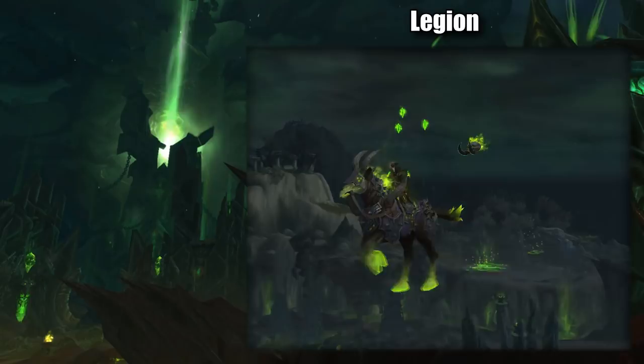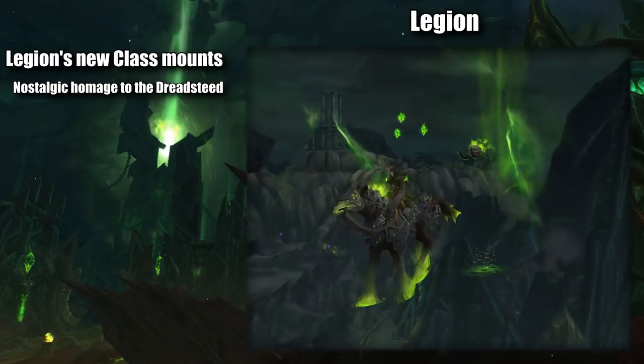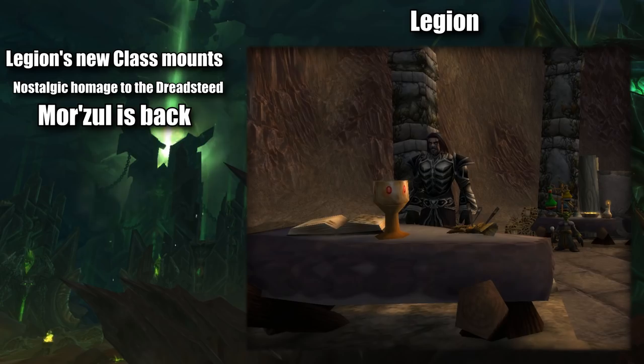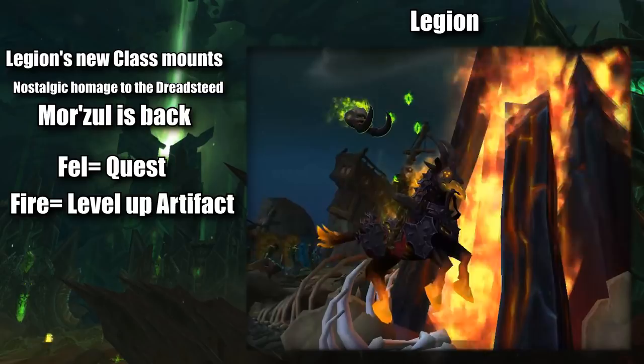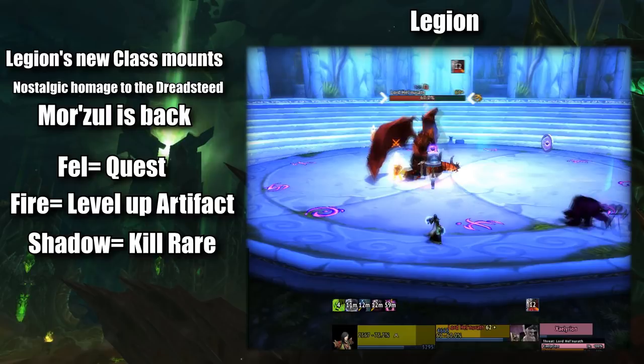Lastly for Legion, we have three new demonic steeds for the Warlock. The questline being a quite fun one that you unlock after completing your class campaign, requiring you to collect Albi's blood, some crafting mats, potions, and going to the planet of Zoruthion, even speaking with Mazrul Bloodbringer, a great callback to the original questline for Warlocks to get their Dreadsteed. The fell version of the Wrathsteed being the one you get from the quest, the fire version being from maxing out your artifact, and the shadow one dropping from Lord Helnuthrath, a rare mob on the Broken Shore — again a callback to the original questline, as it's the same demon you killed in Dire Maul to get your original Dreadsteed.